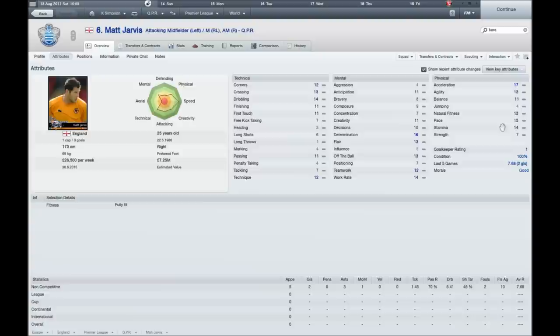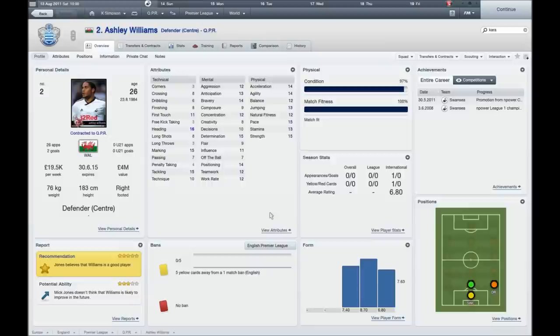I'll take you through my transfers. The first transfer I made was Matt Jarvis from Wolves as I needed a left winger. His stats were pretty good — he's got decent pace, good dribbling and can cross the ball in. I got him for £7.25 million in cash, no 48 months. He had a decent pre-season: 5 appearances, 2 goals, 3 assists, man of the match, average match rating of 7.68. He played really well.